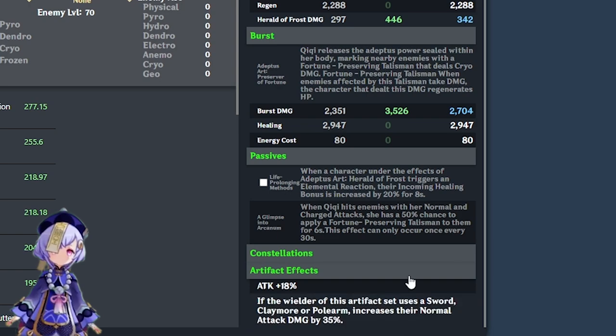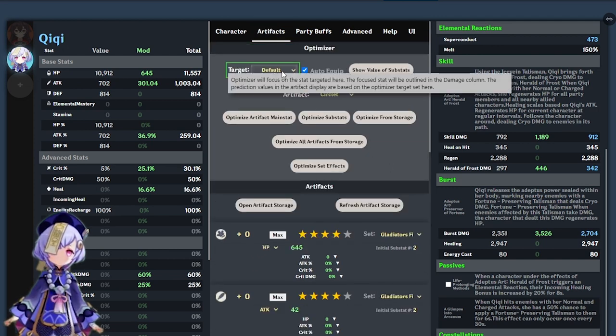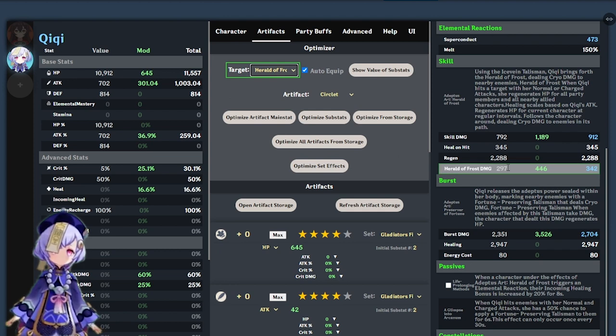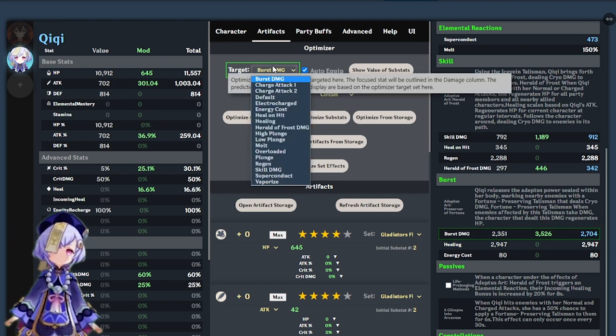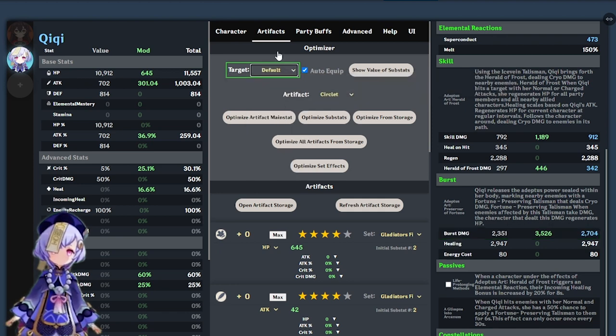Now let's click over to the artifact tab. The first thing to do is go to Target, click on Default, and select the role you want your character to play. Default is DPS. You also have options to focus on your elemental skill, elemental burst, or elemental reactions like vaporize or melt. If I click 'Peril of Frost damage,' the program puts a green square around my elemental skill damage on the right column to visually help you focus on your chosen role. Make sure you read the options and choose the one best for you. I'll leave Target at Default since Qiqi is my DPS.